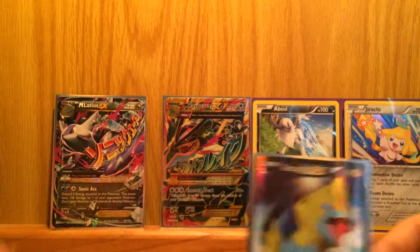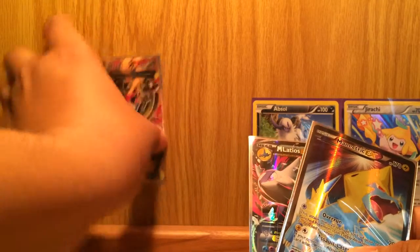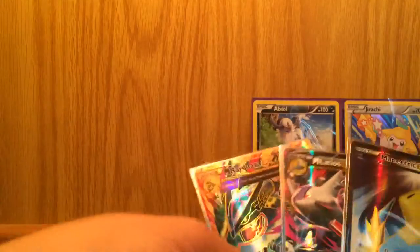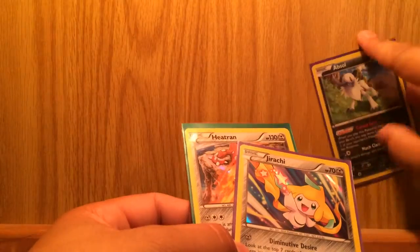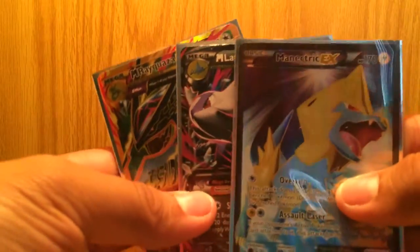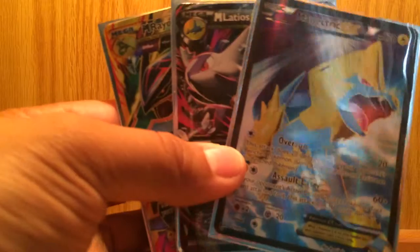Three EXs out of five booster packs. Yeah, it was five — two Roaring Skies, two Phantom Forces, Ancient Origins. Look at that Secret Rare Mega Rayquaza, Mega Latios EX, and Full Art Maniectric. Plus Jirachi, Heatran, and Absol. These are really great pulls — I am not disappointed at all. Well, there you guys have it. Opened up five booster packs, got three EXs out of these. Hope you guys liked the video. Make sure to like, comment, and subscribe. This is MintyDerbs and I'll catch you guys in the next video. See ya, bye!